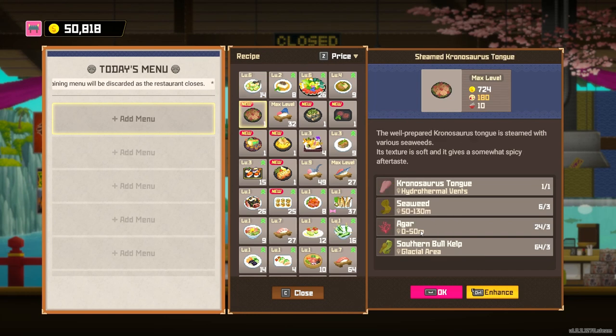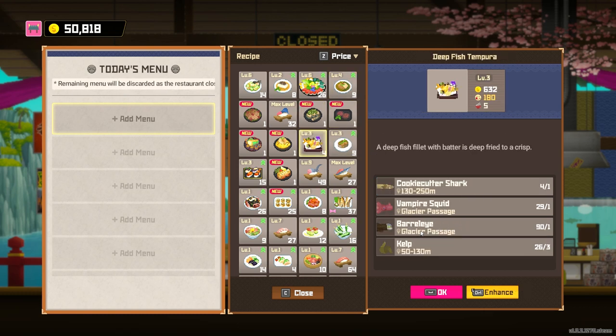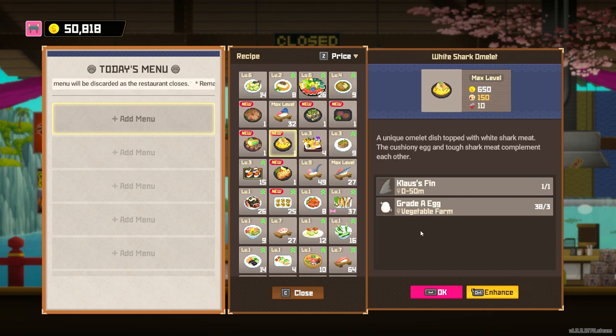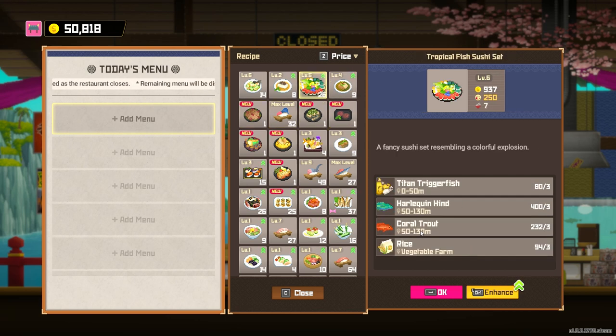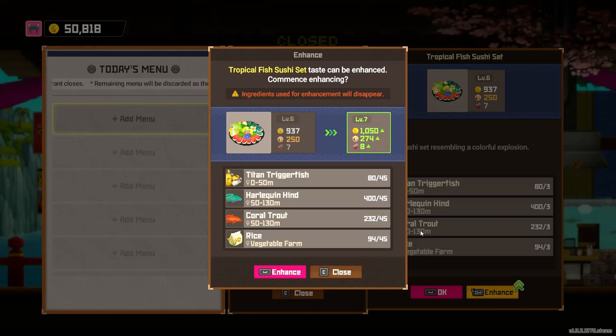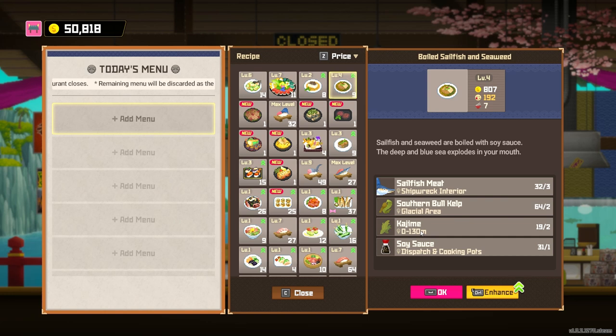Let's take a quick peek at the menu. You can see these boss dishes — you can only prepare them once, that's why they only cost one flame, but they each have ten servings. I like to save them. White shark omelette — Klaus's fin, that's a good one to have on shark night. Boiled mantis shrimp would be great for a shrimp party. We can also upgrade the tropical fish sushi set — we've been catching a lot of titan triggerfish. It's now up to a thousand for eight servings, so eight thousand per serving basically.